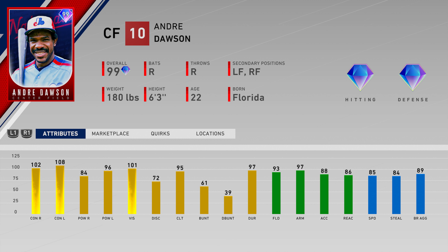Next up we have Andre Dawson of the Nationals — center field for his primary, left field and right field secondaries, bats and throws righty. He has 102 and 108 for the contact, 84 and 96 for the power, 101 vision, 93 fielding, 97 arm strength, 88 arm accuracy, with 86 reaction and 85 speed out in the outfield.